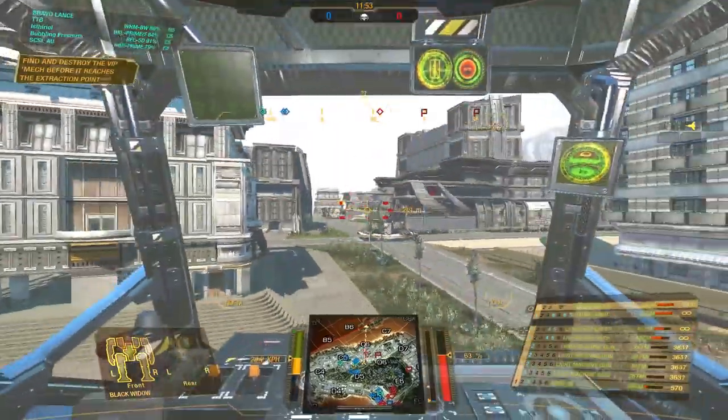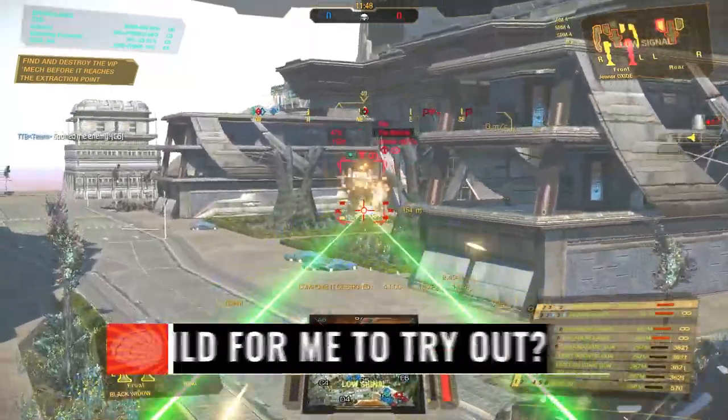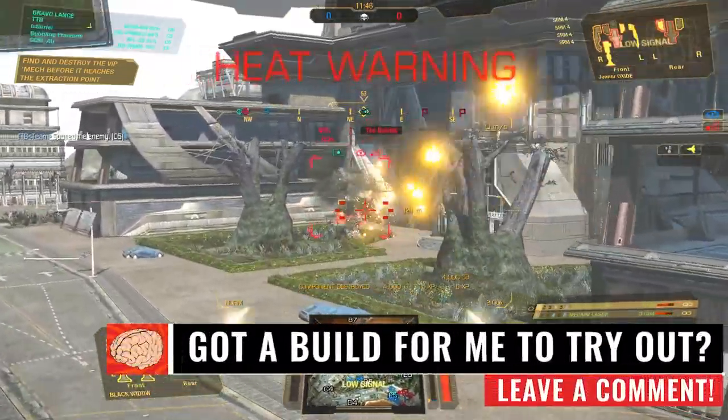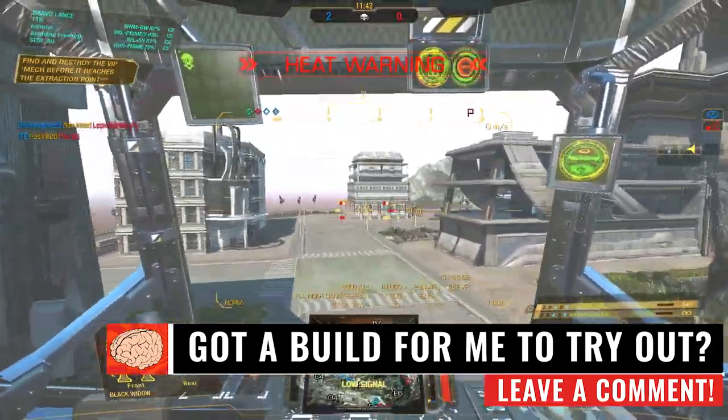Let's go ahead and do some damage on the Huntsman. Did you see how much damage he just absorbed with his rear armor? Yeah, he's got stock rear armor. We're going to go on the Oxide — one leg down, and let's shoot him by the second leg. Boom.